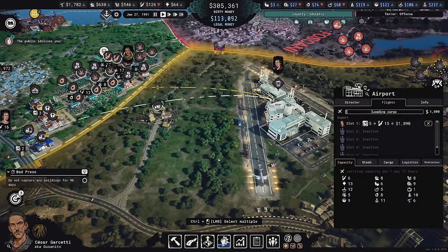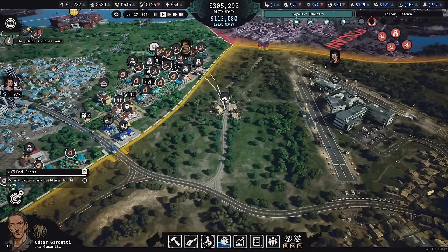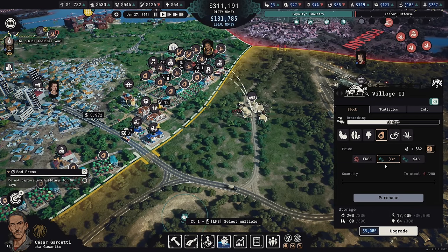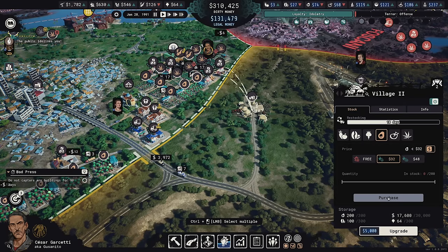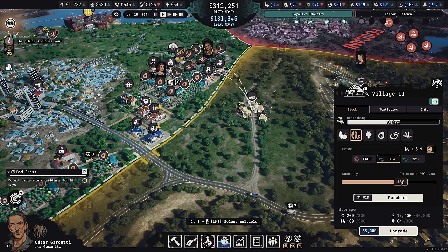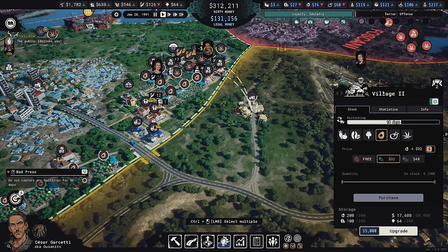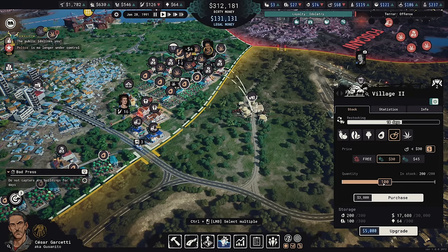There are already 200 avocados and we can't buy any more right now. The restock happens in 10 days — ah, when you upgrade it the restock happens slower. Well, I can buy chicken instead. We'll buy a bunch of chicken to satisfy the Tensaka objective.